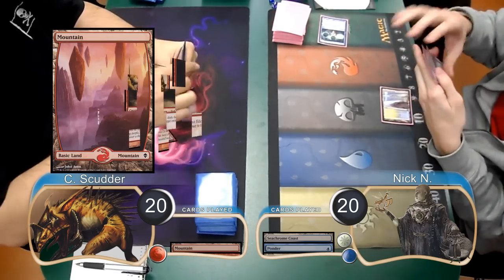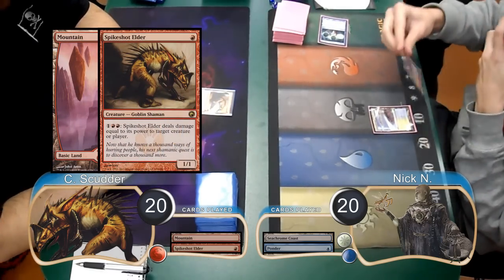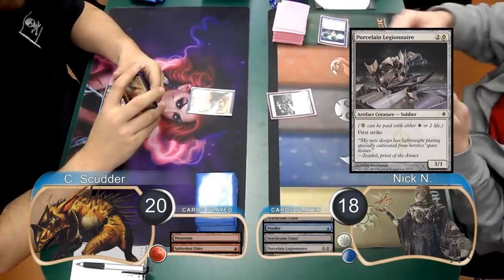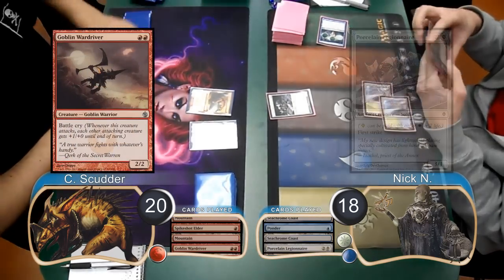Scudder then laid down a mountain and resolved a Spike-Shot Elder. Nick played another Coast and then paid 2 life going down to 18 to put a Porcelain Legionnaire into play. Then Scudder resolved a Goblin Wardriver and passed the turn.